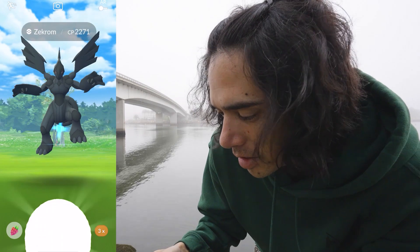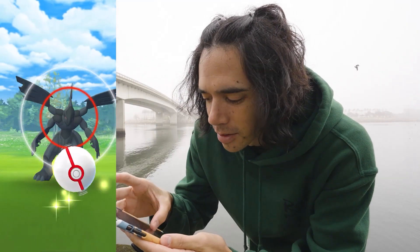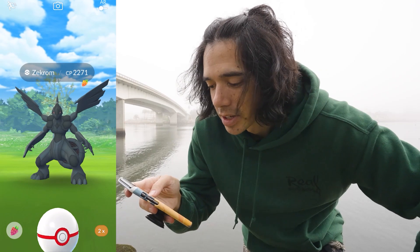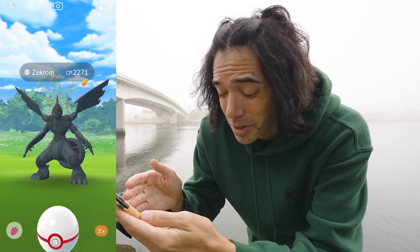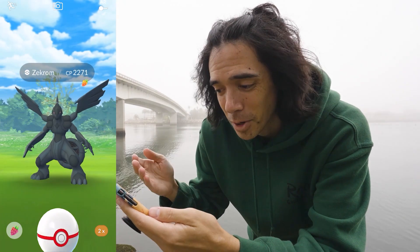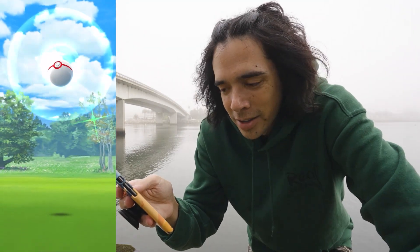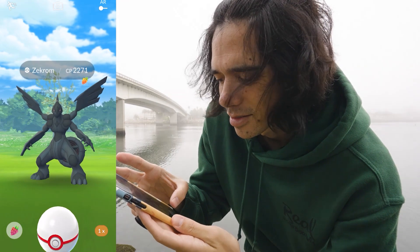I'm down to three balls here — the complimenting it worked for Reshiram, let's try it for Zekrom. Zekrom is a really, really cool dragon. Does anyone else feel kind of dumb standing here waiting for the Pokemon to attack? Maybe it's because I'm hunched down in front of the camera, but this is a really awkward position — just waiting for this Pokemon to attack so I can throw a Pokeball. Come on, cool dragon. Missed that one. Not cool dragon.